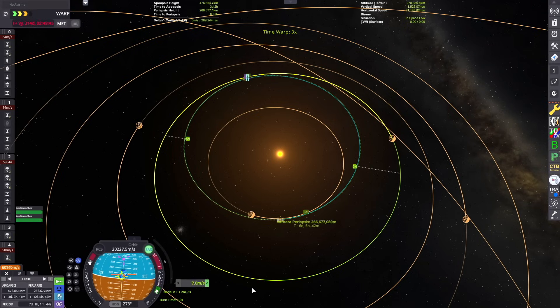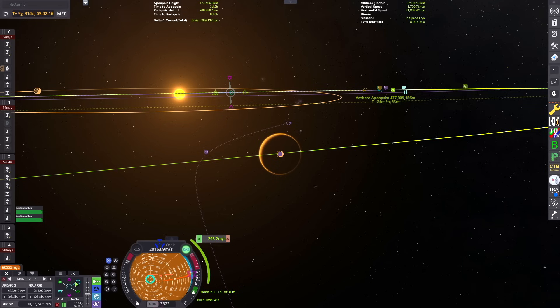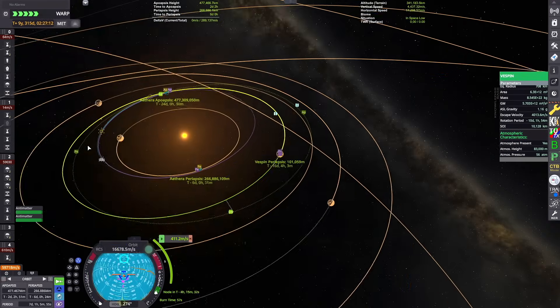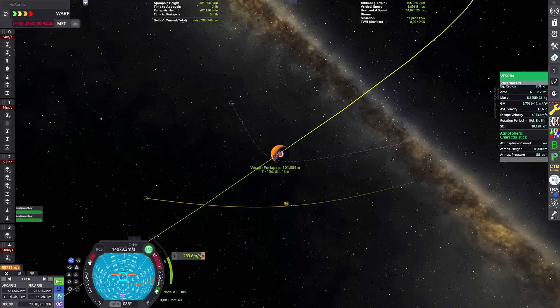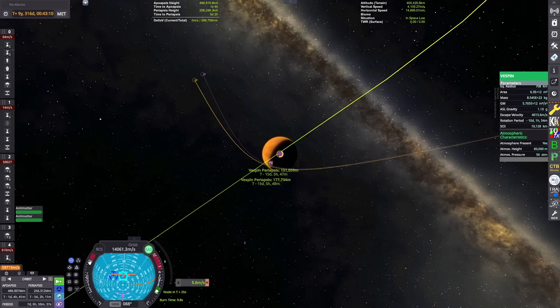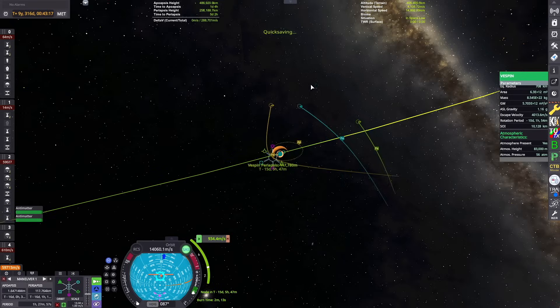Looks like we've got our intercept ready to go with Vespin, although I have to tweak my trajectory through the system to get our periapsis at about the altitude we want to be orbiting — let's keep it safe at about 100 kilometers above the surface. It has a pretty high atmosphere at 83,000 meters, so we're going to try to steer clear of that while we circularize.